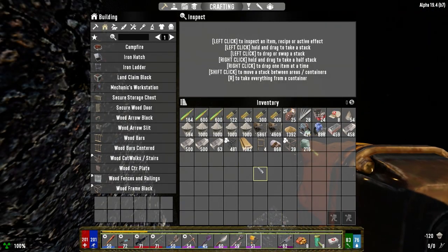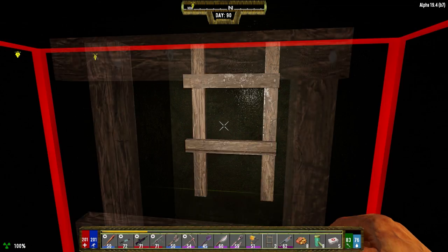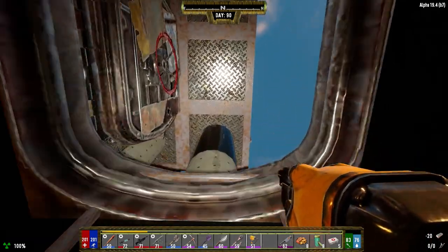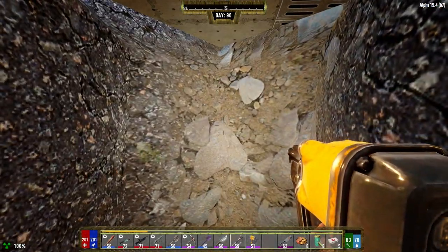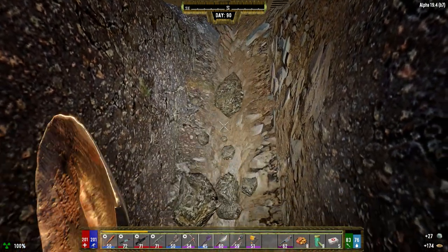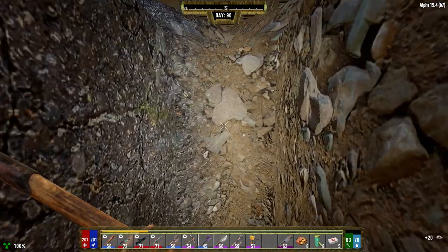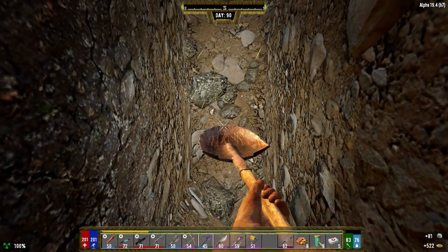Let's grab our ladders — two, three, four — and make them forged iron. You can just get up and out of here real quick. Now we need to get along to where the base is. I'm probably going to replace this floor too — it's all stone.